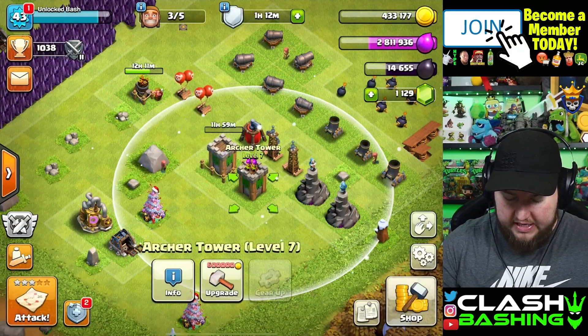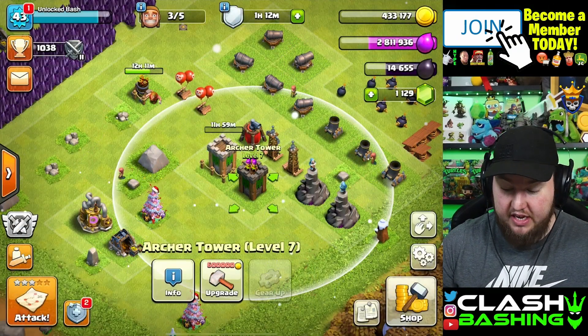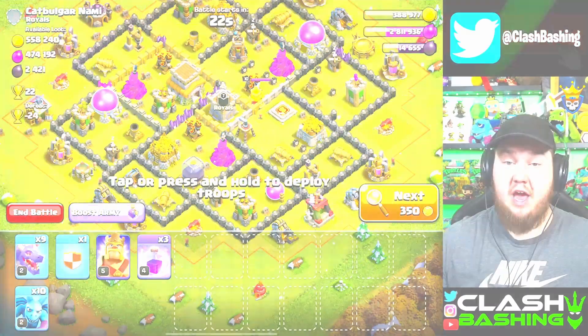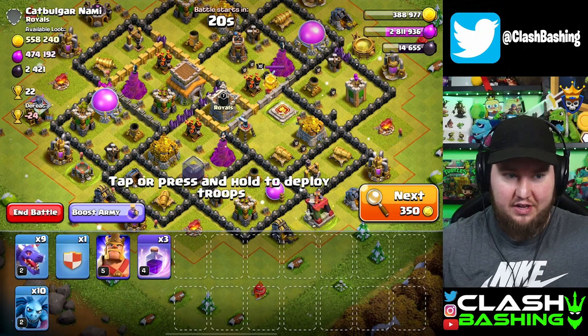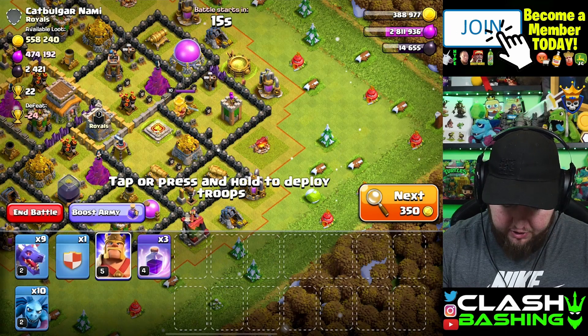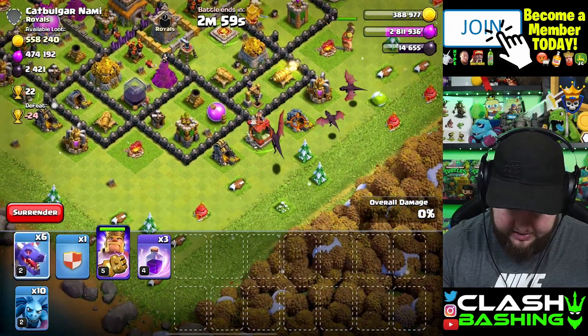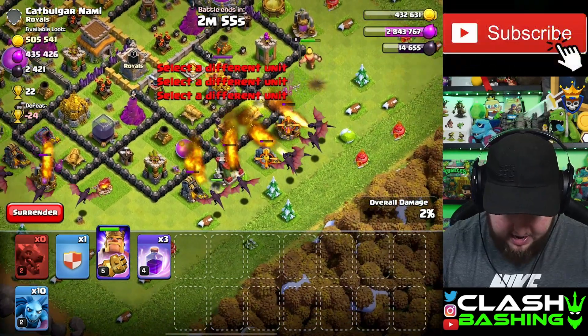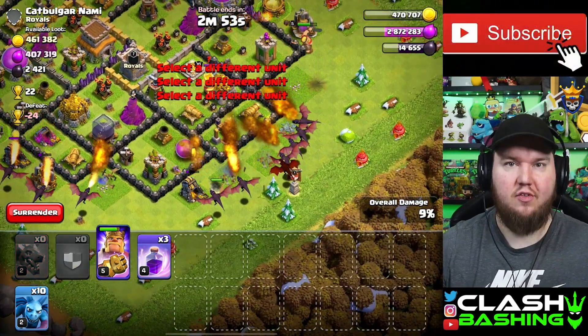We're upgrading all the air-targeting defenses first, but we're out of gold so we need to farm some. Let's hit this town hall seven base - about 500k loot is pretty solid for us. We'll start with our king to tank a little bit, then work in our dragons, and we've got a bigger dragon in the clan castle too.